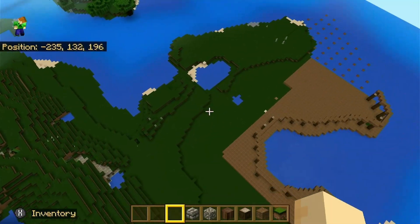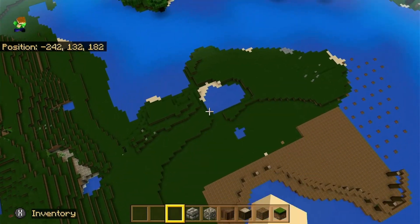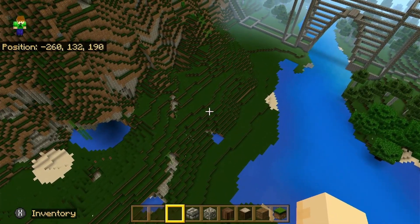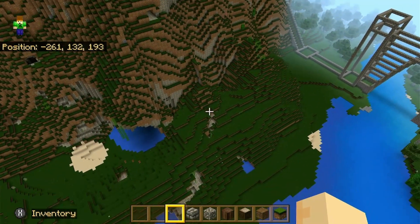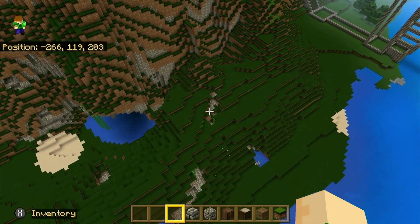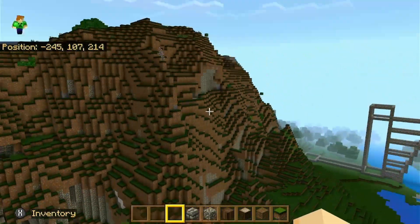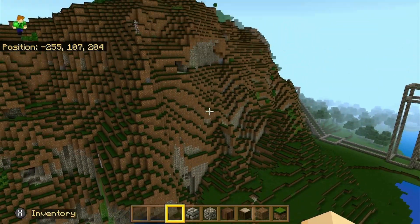We can see that there's a lot of caves and some weird water pockets. Ones like this one right here I'm probably going to keep, but the small weird ones I'm gonna get rid of, and probably a bunch of these caves that just sort of poke out.